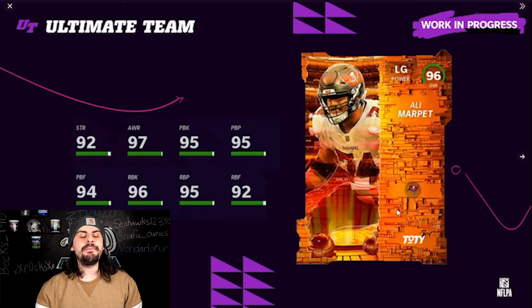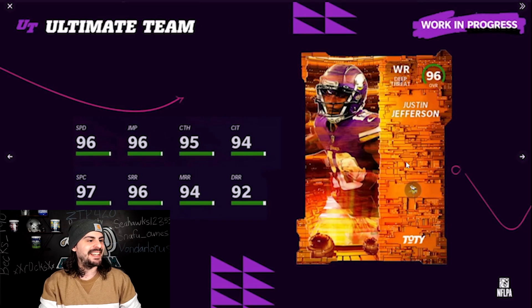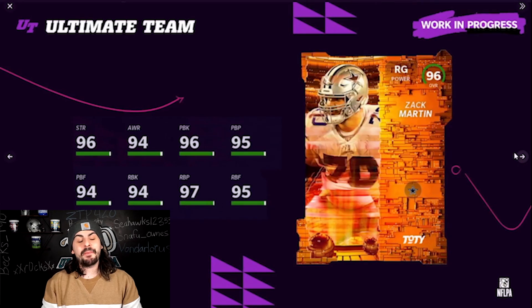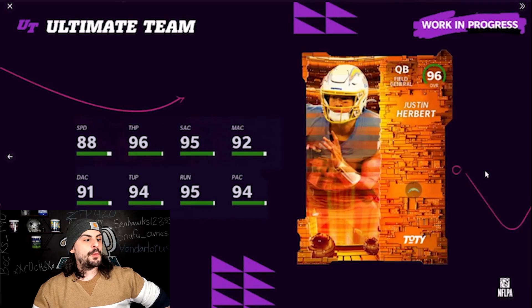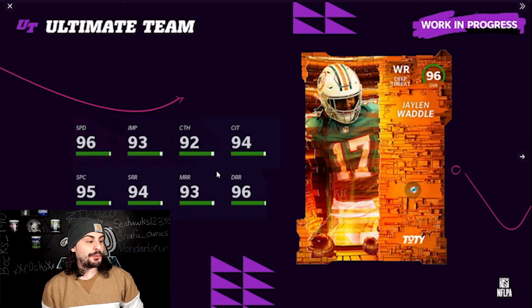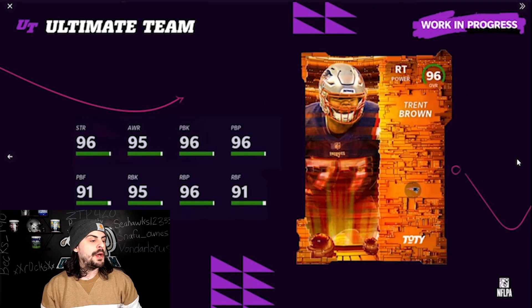We have Ali Marpet at left guard on the Tampa Bay Buccaneers. Next up, wide receiver Justin Jefferson — 96 speed and really good short and mid route running. Zach Martin at right guard for the Cowboys: 96 strength, 96 pass blocking. We have Justin Herbert as our QB — I was leaning towards Herbert or Derek Carr and we got Herbert. His release isn't the best but his stats look solid. Jalen Waddle at receiver with 96 speed, 96 deep route running, and 94 catch in traffic. And last, Trent Brown at right tackle with 96 strength.